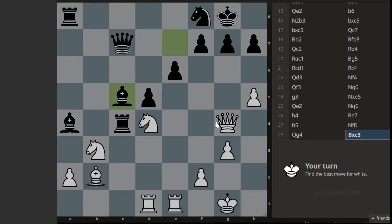Alright, so this is the position where white is to play. Starting with the piece positions: white has two rooks, knights, a bishop, and a queen. From black's side, we have two rooks, a bishop, a knight, and five connected pawns. On white's side, we have two pawn islands — three and one — totaling four pawns.